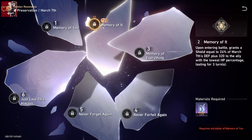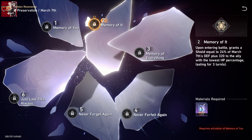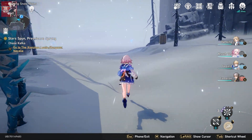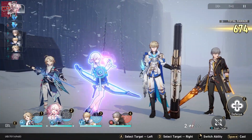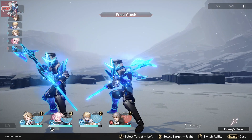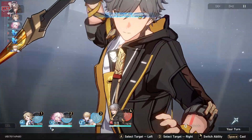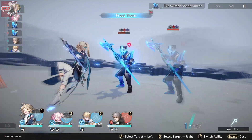March 7th also has great constellations. Her second one reads: upon entering battle, grants a shield equal to 24% of March 7th's defense plus 320 to the ally with the lowest HP percentage, lasting for three turns. So not only does her second constellation give a shield, but your weakest ally also gets a higher upgraded shield, which is really nice. She can provide a shield at the start of battle, then provide more shield with her skill, helping protect your allies from damage.